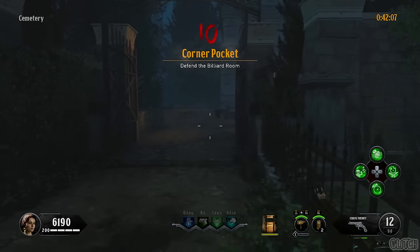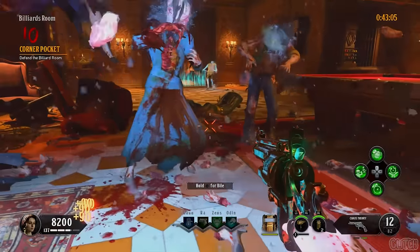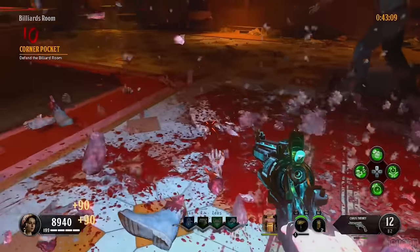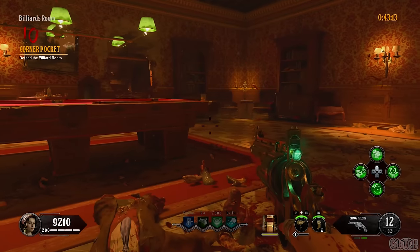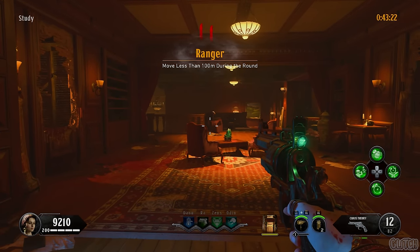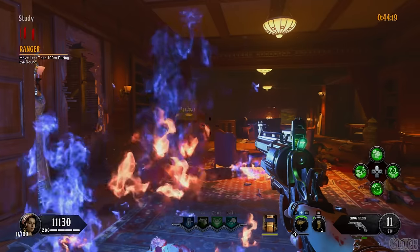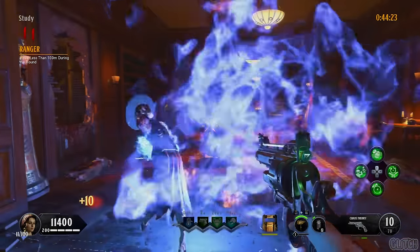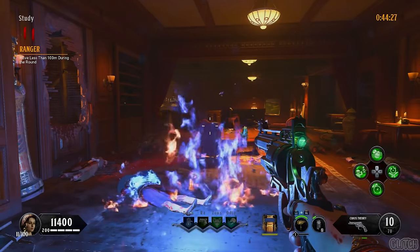For the tenth challenge, you must survive a round in the billiards room. This can be a tight place to survive, so I would recommend using your Chaos Theory, Wraithfire, and specialist whenever available. You should also be picking up yellow bile from vampires by killing them with a tornado shot from the Chaos Theory. For the eleventh challenge, you can only move less than 100 meters for the entire round. I like to camp on the top level of the library with my back to the window, using the Chaos Theory to pick off zombies as they come, along with your specialist, shield, and Wraithfire. The numbers below your player icon will let you know how many meters you've already moved.